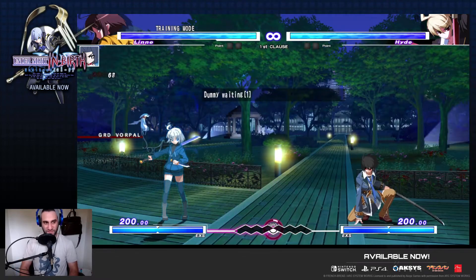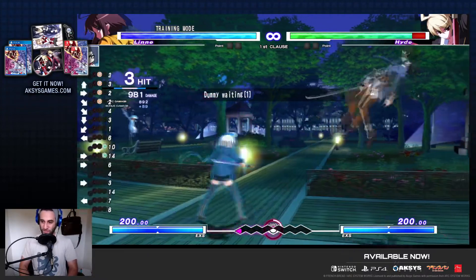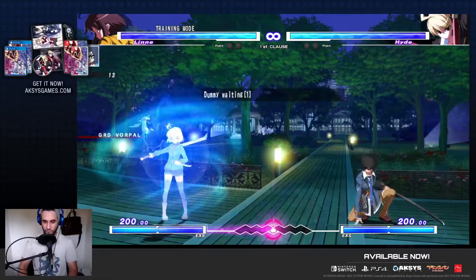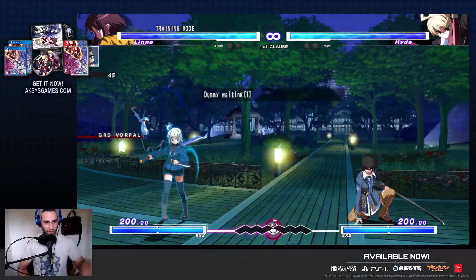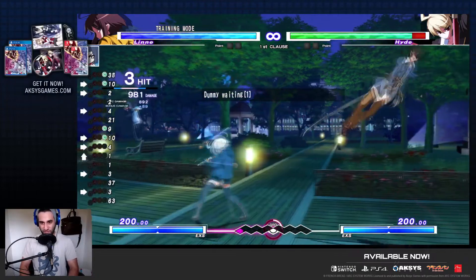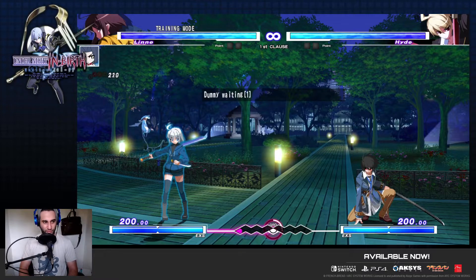6-6C is kind of like 5C but bigger — same animation but moves her slightly forward with a slightly bigger range. If you hit it, you're able to combo into B-Kuga and get a combo off it. It's useful in neutral and pretty easy to confirm because it actually has three hits to it, so it's super easy to confirm in neutral. You can also just cancel into regular Kuga to keep yourself safe or put pressure.